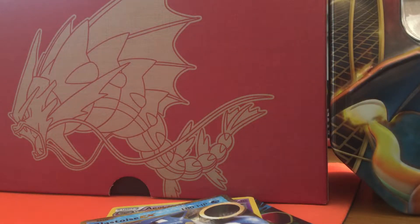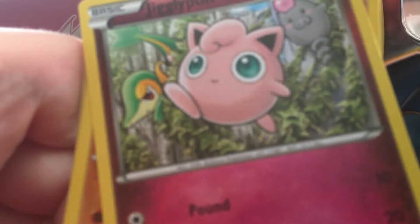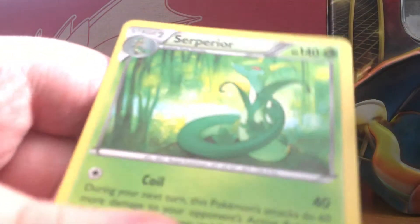Three cards from the back. Okay, starting off good — we have an N, that's a really great trainer. Alucha, Dome Fossil, Kabuto, Fennekin, Jigglypuff, Ralts, Seel, Larvitar, Deerling, and Serperior.